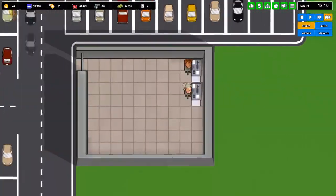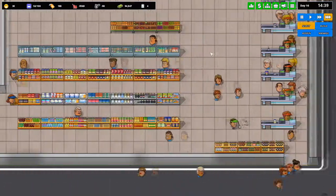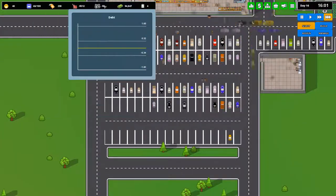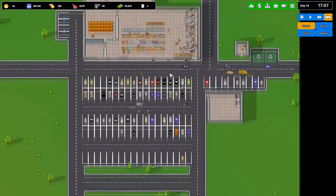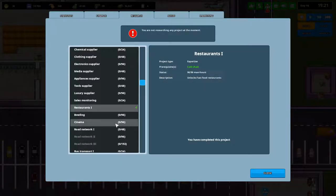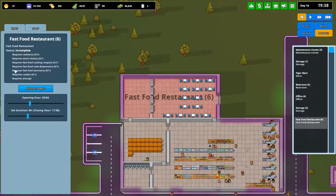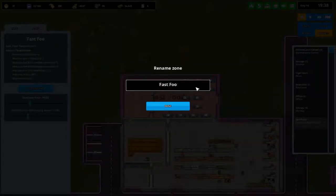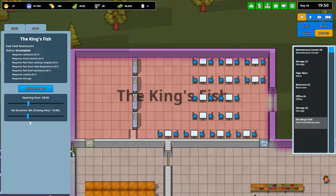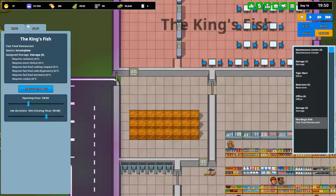Let's research night hours. We're going to sign this as a fast food restaurant. And now what should we name this? Oh, I know. We'll start you at 8 and set you... yeah, let's just do it. We'll have 16 hours so we only need two shifts of people. So we are going to assign your storage. We are going to need a stock clerk for you, so you start at 6.